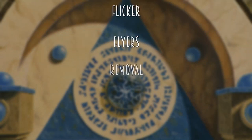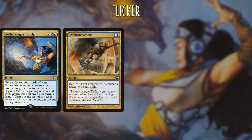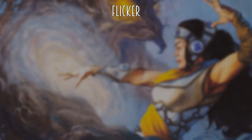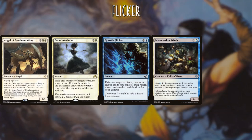Let's take a deeper dive into each category of this list, which includes Flicker, Flyers, Removal, Draw, and Utility. For flicker effects we have Aether Mage's Touch, Dramatic Rescue, Felidar Guardian, and Flickerwisp. There's nothing like hitting a Sunblast Angel off of an Aether Mage's Touch. Additionally, we have Angel of Condemnation, Eerie Interlude, Ghostly Flicker, Mistmeadow Witch, and Momentary Blink.